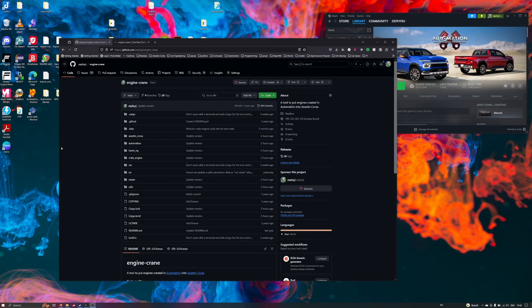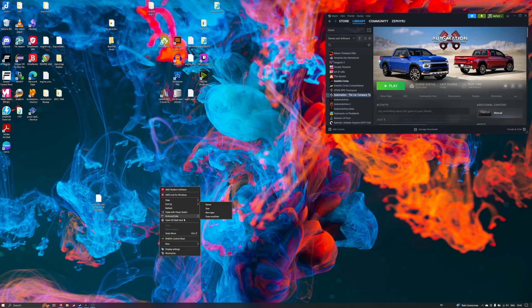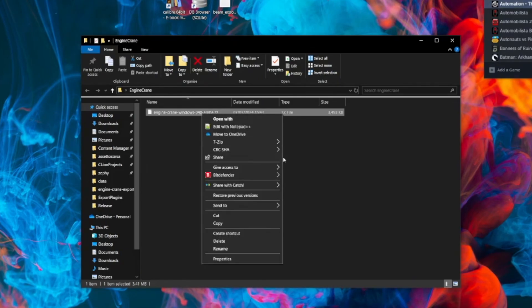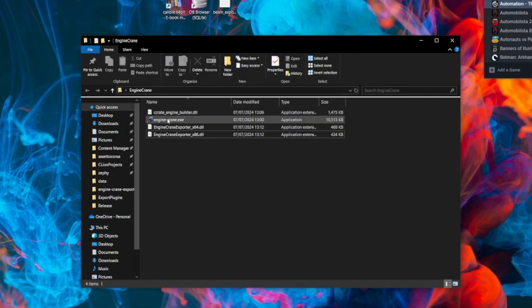So first things first, we need to download Engine Crane. I'm going to download it from the GitHub page directly, but by the time this video is up, the latest version will also be available on overtake.gg, which used to be called Race Department. Just create a new folder for it. Once we've got the download file, we can use 7-Zip to extract it. You'll notice that there are now additional files in the download — we now have these additional DLL files, which we can use to set up the custom exporter.